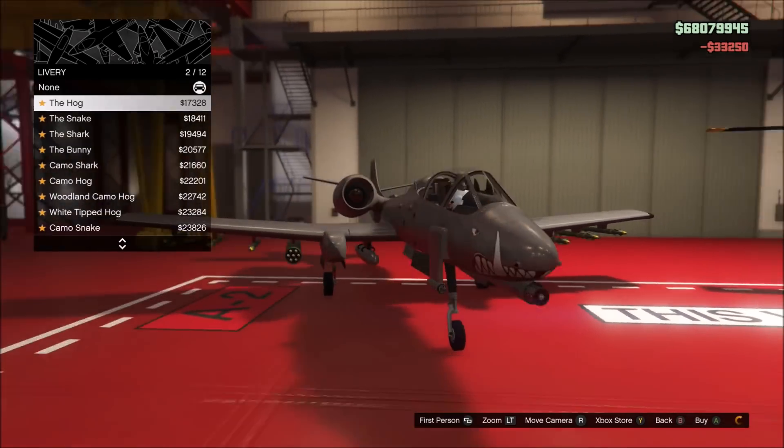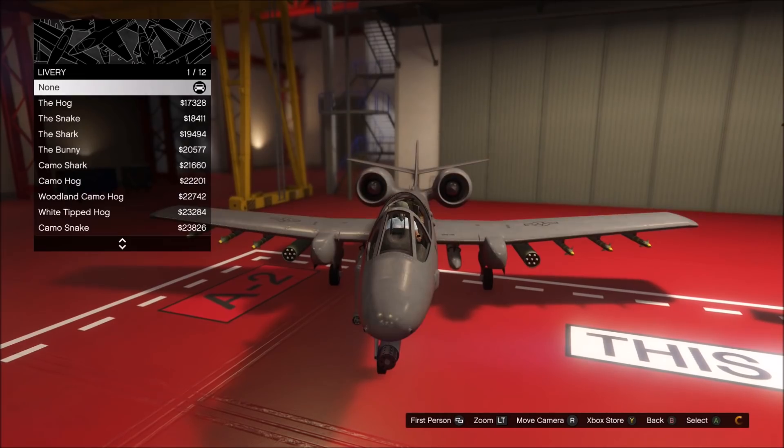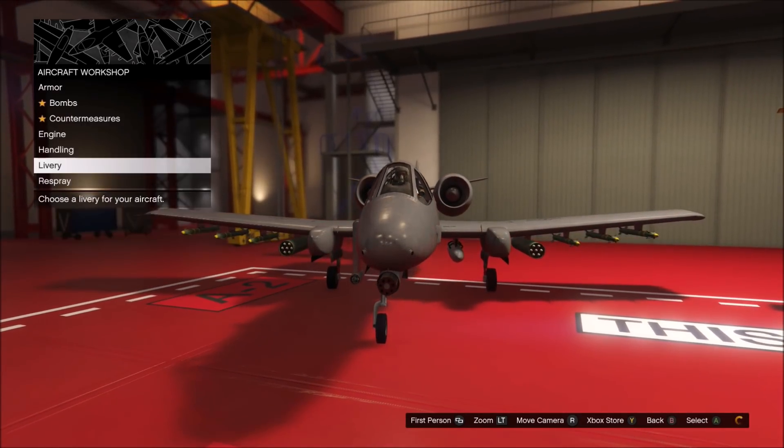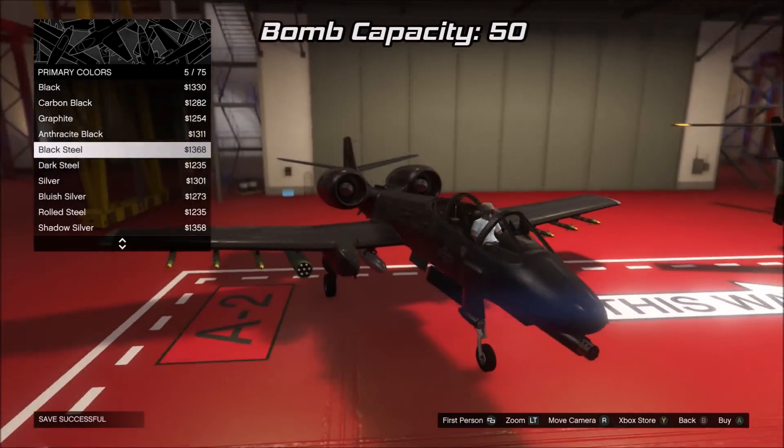When you buy the B-11, it will come stock with all of its weapons on it — that being the homing missiles, barrage missiles, and the cannon — and you can also equip it with bombs for even more explosive potential. I saw some people saying that it had 100 bombs; it doesn't, it only has 50.